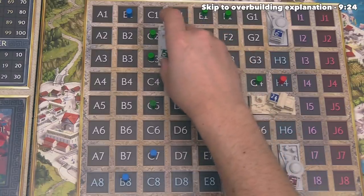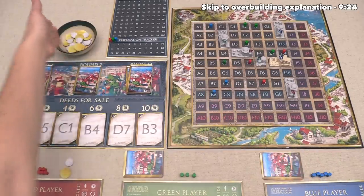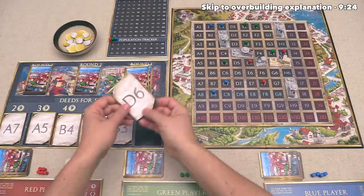Moving on, the green player puts a pottery studio on the board. After this, the blue player spends all of their four money to buy the plot C1, and the next plot revealed is D6.